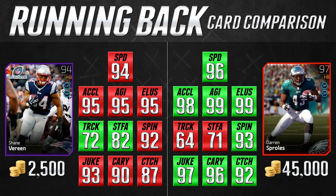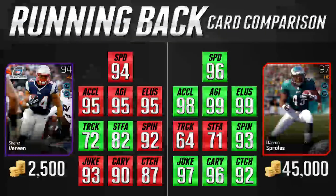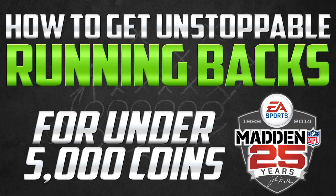So I like the Shane Vereen card, I love the Eddie Lacy card, and I absolutely love the Giovanni Bernard card. These are three running backs you can put into your team depending on your playing style. Make sure you're getting the guy that fits your individual team — just because I like a specific card doesn't mean he'll be good for your playing style.